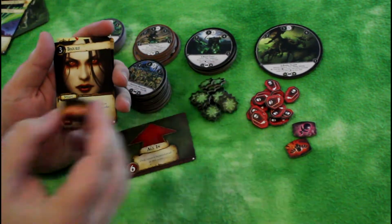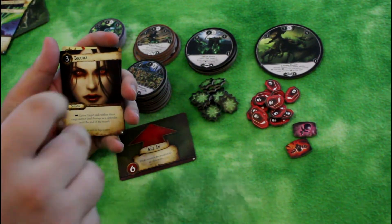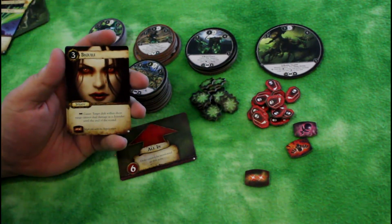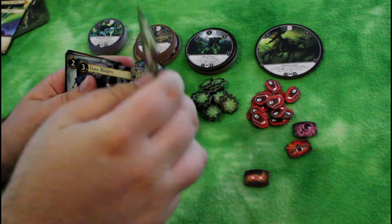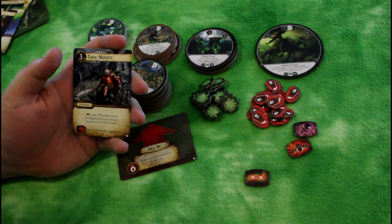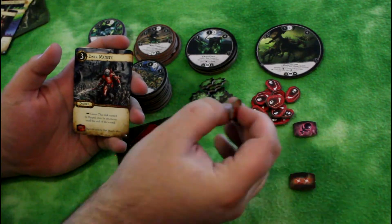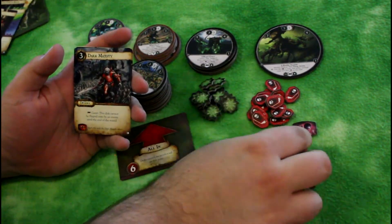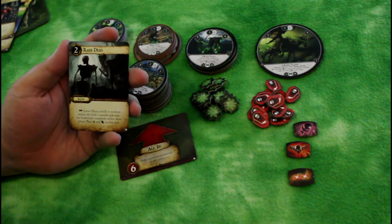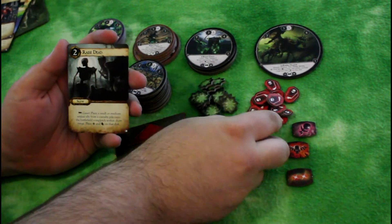Beguile uses a token — the Vampire caster targets a disc within short range that cannot deal damage as a defender until the end of the round. That's a unique ability. Dark Majesty: a Vampire caster disc cannot be flipped onto by an enemy until the end of the round — essentially a protection spell for your casters. And Raise Dead: a Vampire caster plays a small or medium undead ally from the casualty pile onto the battlefield completely within short range, then places an activation and a token on it.